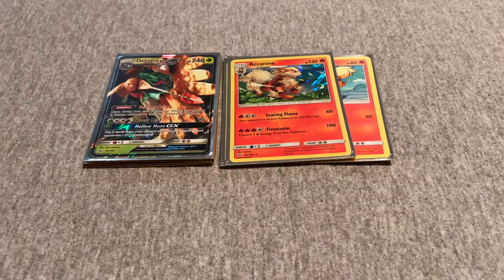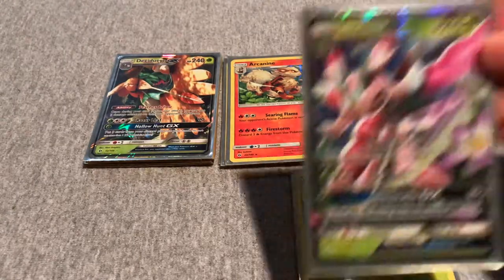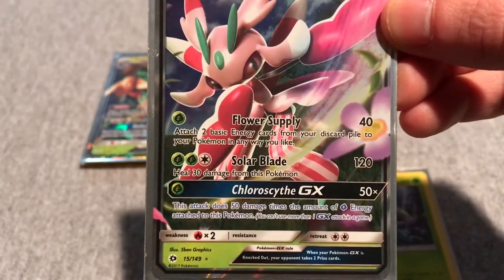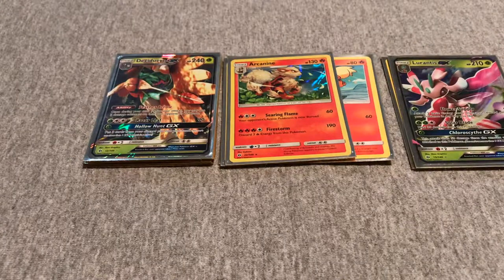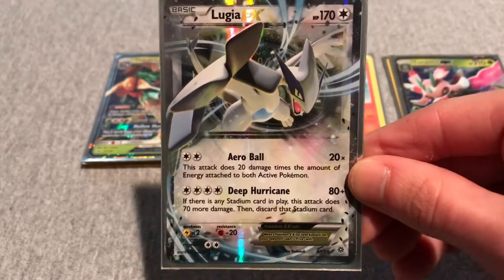For more support, I have Fomantis and Lurantis-GX with the Chloro Scythe GX attack, which does 50 damage times the amount of Grass Energies on it. I like using it basically as a backup — if Decidueye goes down and I haven't used a ton of my Grass Energies, I don't want to waste them.